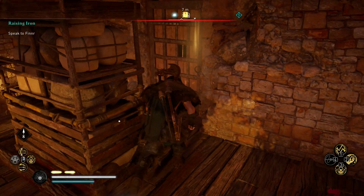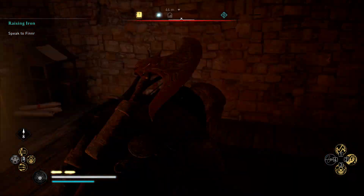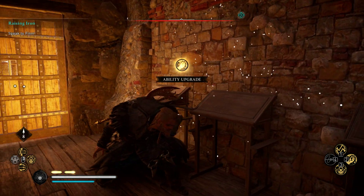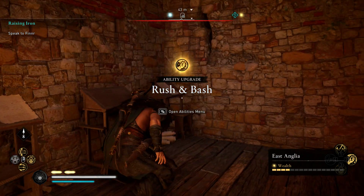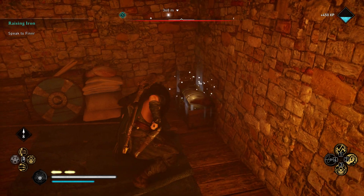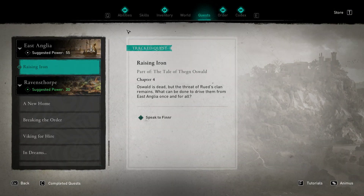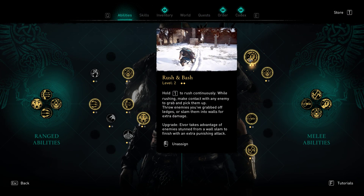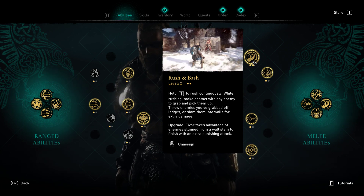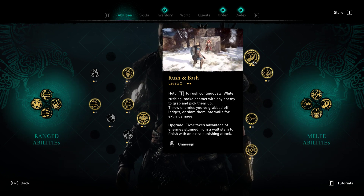Okay cool, now unlock the door. And there you go — here's our Book of Knowledge, which is an upgrade on our Rush Bash. Let's check that upgrade — what does it do for us? Hold to rush continuously. Upgrade: a warrior takes damage, enemies stun from a wall slam, to finish with an extra punishing attack. Okay cool.